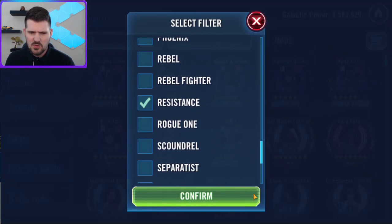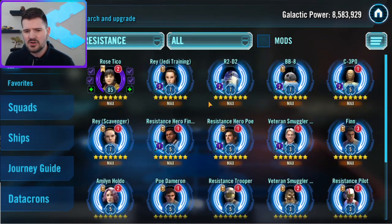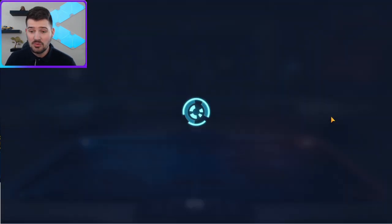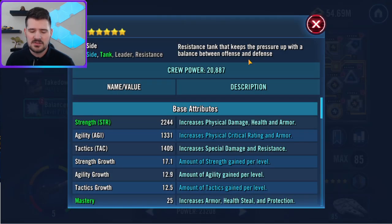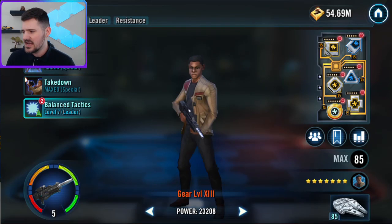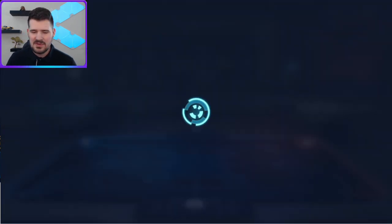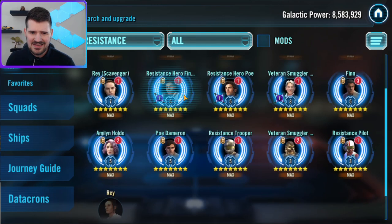You can even use really weak resistance characters like Resistance Pilot or Resistance Trooper. You don't want to go too high here, because if you bring in a really tanky character you risk taking the Voluntary Vanguard off Finn — that only goes to the strongest character. Luckily Finn is a tank so he is pretty chunky stat-wise. I didn't have to move around mods to make Finn work, which was pretty convenient.